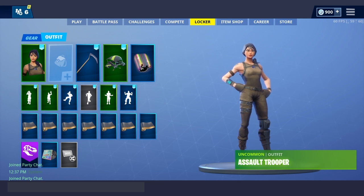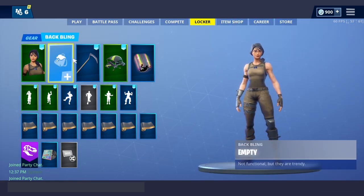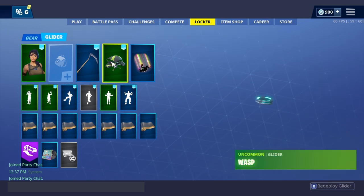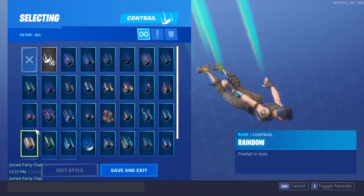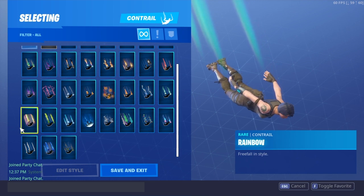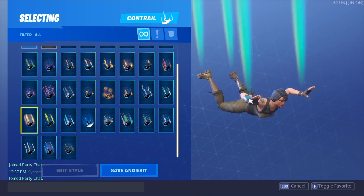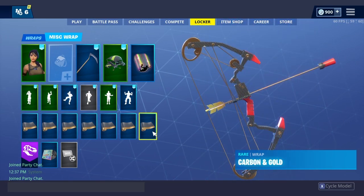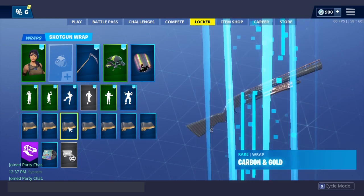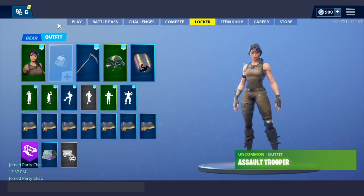For our final setup I'm going for an OG kind of feel. We got the season one assault trooper with no back bling — because there were no back blings back then — the reaper pickaxe from season one, the wasp season one glider, and the rainbow contrail just to add some color. I've used the rainbow contrail since it came out and I feel like it just matches so nicely. For weapon wraps I went with carbon and gold — there were no weapon wraps back then, but who doesn't love carbon and gold on their weapons.